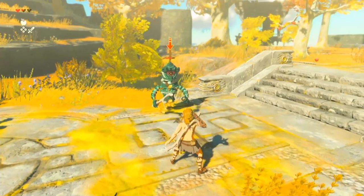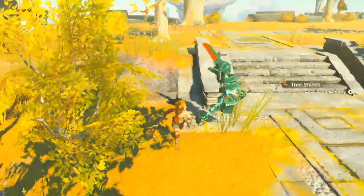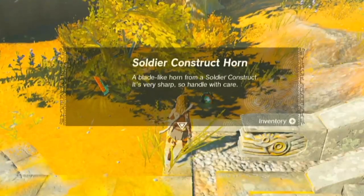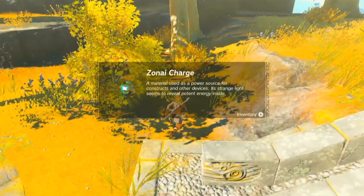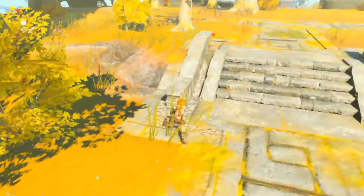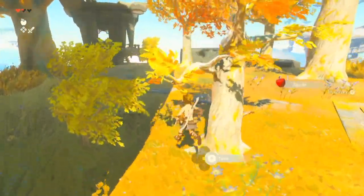I've been trying to do the backflip on the control — there we go. We'll take his stick. How do you like those odds? He dropped a Soldier Construct Horn — a blade-like horn from a Soldier Construct, very sharp so handle it with care. We also got a Zonai Charge, a material used as a power source for constructs and other devices. Its strange light seems to reveal potent energy inside. And there's an apple tree — apples, we know all about those.